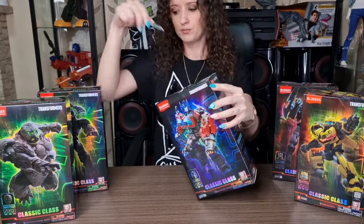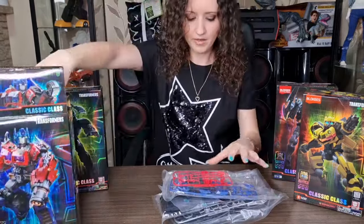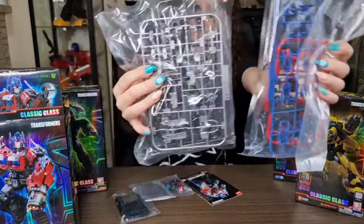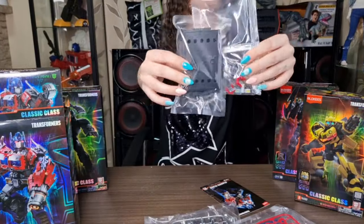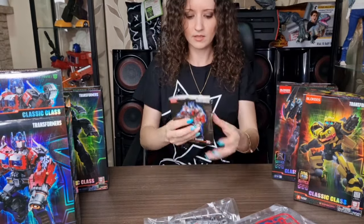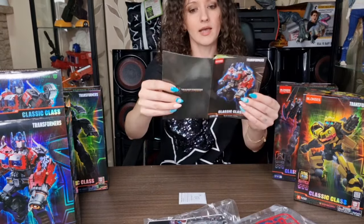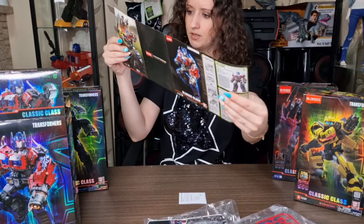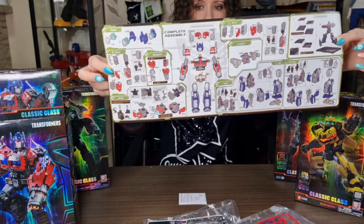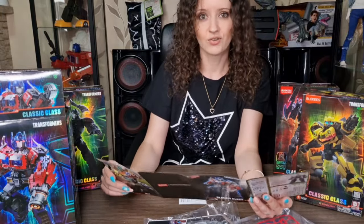So let's start with Optimus Prime, the leader of the Autobots. Here is everything that we have inside — we have lots of tiny pieces, we have the base and some extras that will make him look even cooler and more realistic, and we have the instructions. I think this is the base sticker for the base, and here we have the pieces. We can see all the pieces inside and how to assemble them — we do have a lot of pieces to put together, so let's get started.